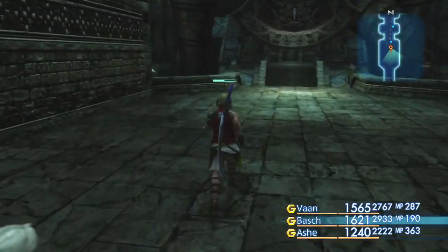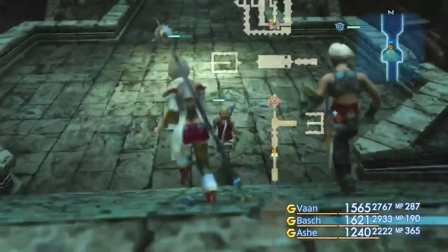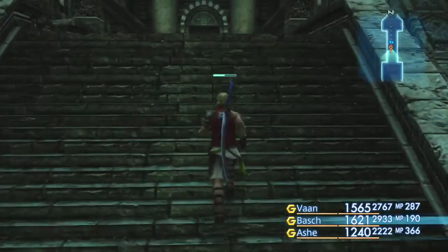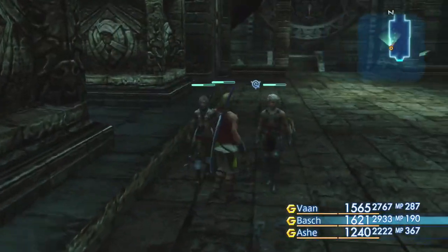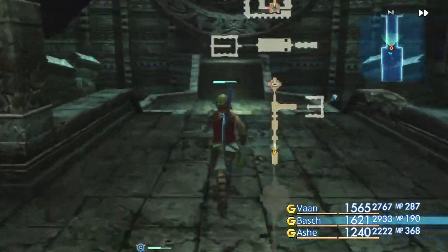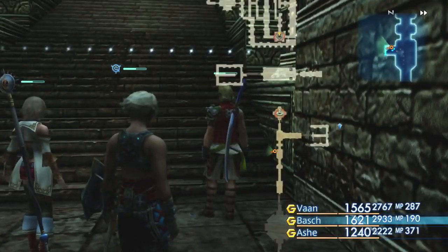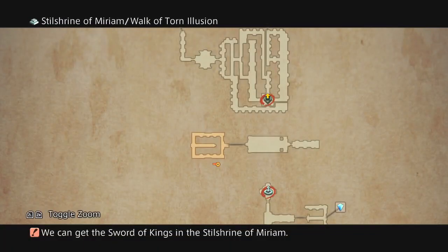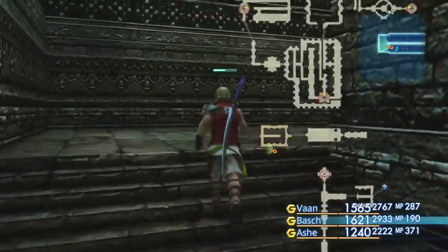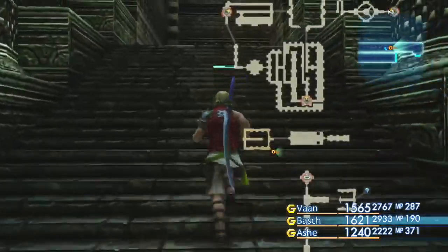And now we can actually go to the other side of this. I think there was something special about this place — I could be misremembering. Or is it this particular wall? Aha, I remember — yeah, there was a secret. Now we're in a special area. You just have to kill all the enemies, brush up against the wall, and bam — you're in a secret area.